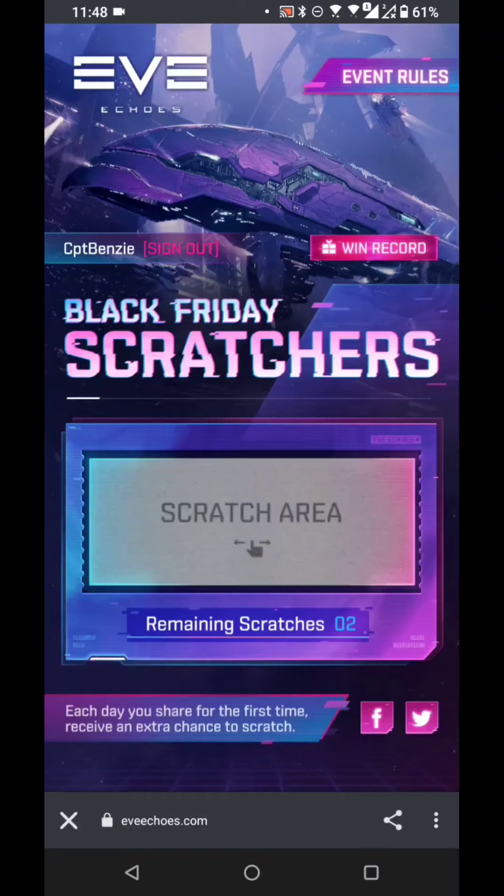I'll put the link in the description down below just in case you've missed the announcement, but I just wanted to showcase how this works. I know you guys hate the vertical alignment, but unfortunately if I turn this sideways it says this doesn't work — please do it in portrait mode. So if you're on a mobile device, do it in portrait mode. If you're on a computer I think you can do it there as well. I've come to the page linked in the description — on the top left under where it says Eve Echoes you can see it says Captain Benzie signed in. You do need to sign in; Facebook or Twitter seem to be the obvious options. If you are on Twitter, make sure to follow me at CPT Benzie.